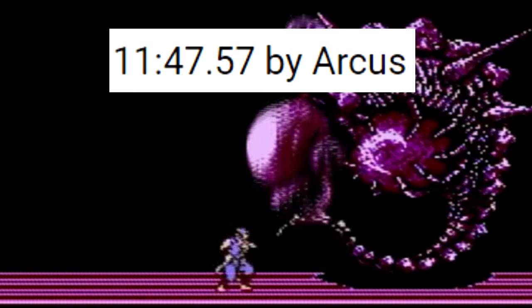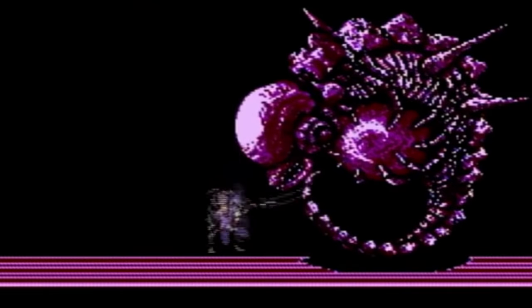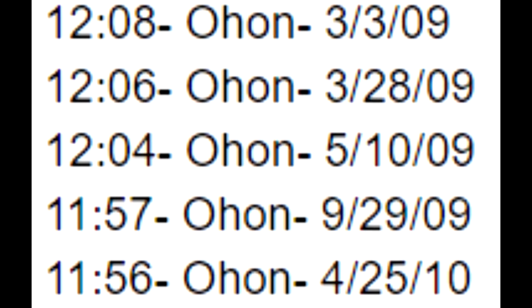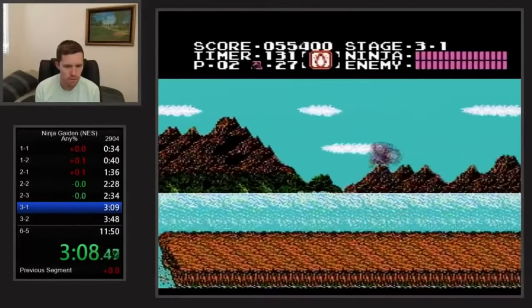It had actually happened. On March 24th, 2016, Arcus beat Ohan with an 11:47. There were a few slowdowns along the way, but also some time saves — a clean 4-3, a fast boost in 6-2, and faster boss fights at the end. It had taken him more than 5 years since learning how to run the game, but Arcus had finally set a world record. What Ohan had done to the game for the past 7 years was legendary and cannot be overstated. For 3 years straight his 11:48 stood as more than just a world record — it symbolized near perfection. But it had finally been broken, and to put it bluntly, what Arcus did next made that 11:48 pale in comparison.